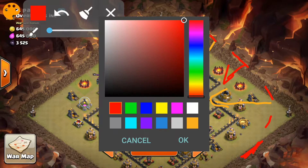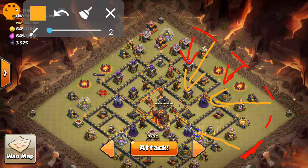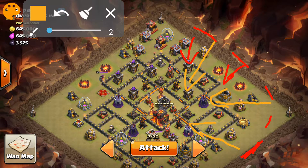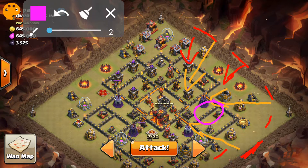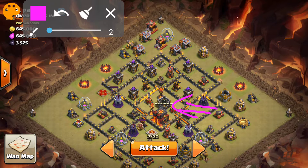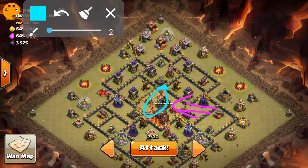I'm going to go ahead and drop my last Lava Hound right here on this air defense, and hopefully we can create this funnel. I think we're going to go ahead and haste this little section right here — this group of balloons — that way they can go ahead and push in towards the core. And once they're in the core, we're going to go ahead and freeze both of these Inferno Towers with one freeze spell.